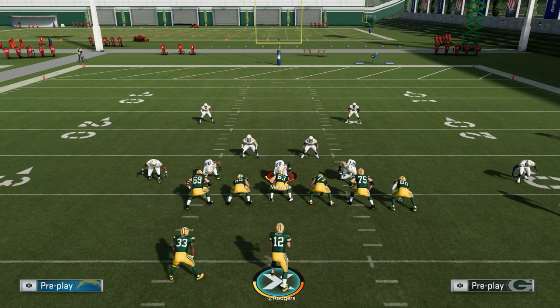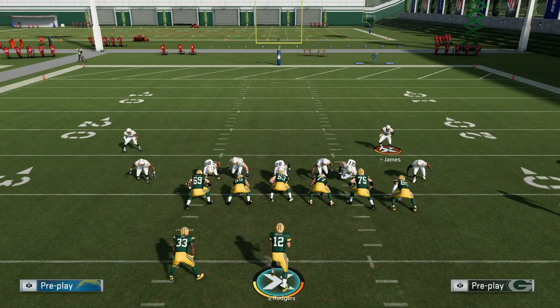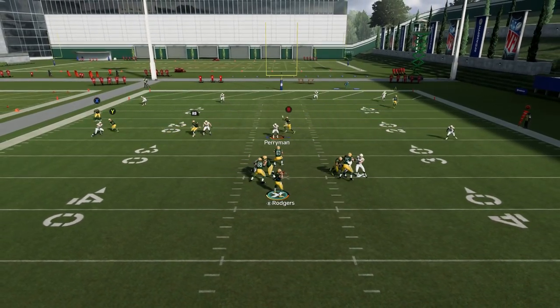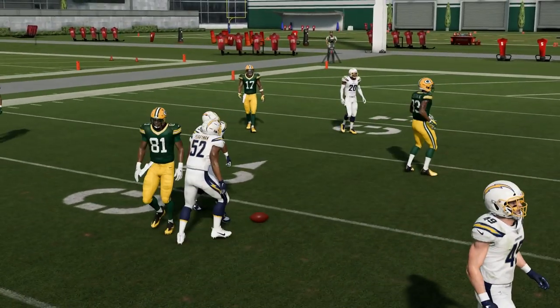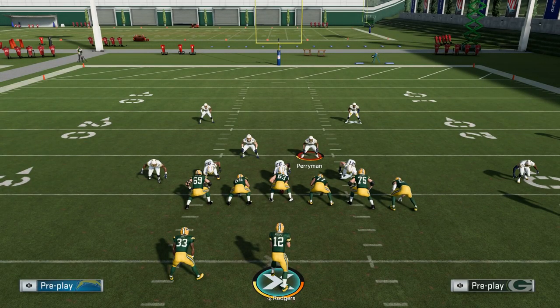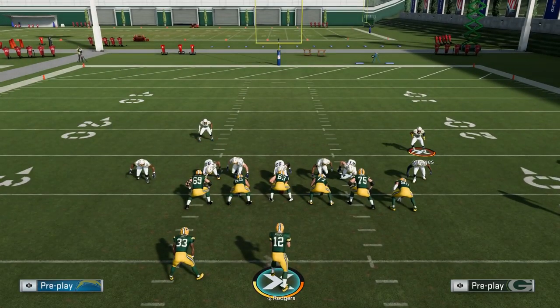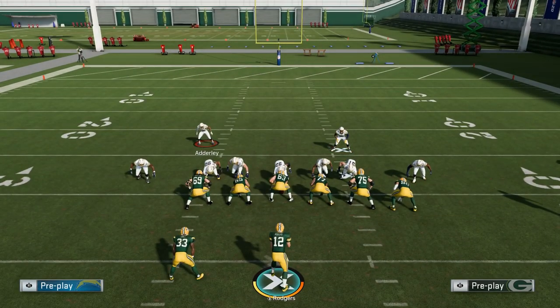Ideally, you want to user control one of these middle linebackers. When the play is snapped, you want to sit over the middle and just try to bait them into throwing it to you if you can and try to get a pick. Sometimes you'll get it, sometimes you won't. But you just want to sit over the middle and play safe — stay home, don't over-pursue. Just try to play bend-don't-break defense. As simple as it is, this will stop half the people you play because they just don't know what to do versus it.